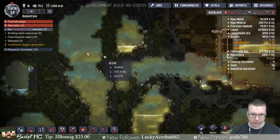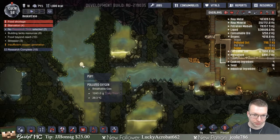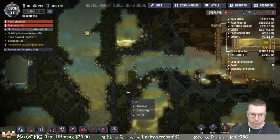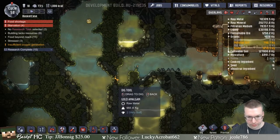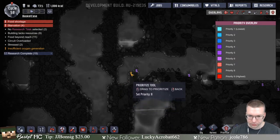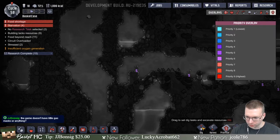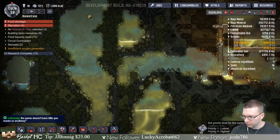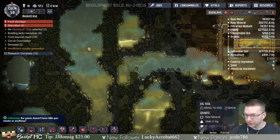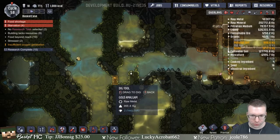If we could get this creature to hang out in our base — the problem is they have to have polluted air to survive. But we could break in and try to get in there. I want to do digging priority. Does the game have little gas masks? No, nope — there's no rebreathers or anything at the moment.